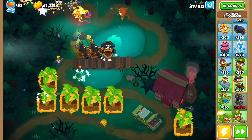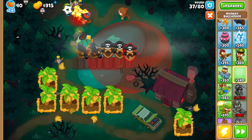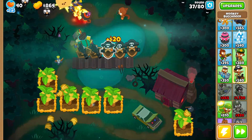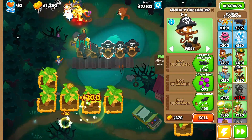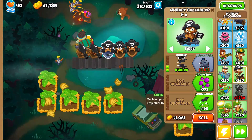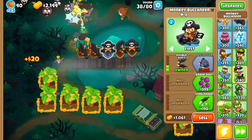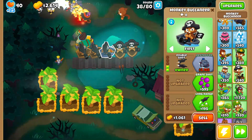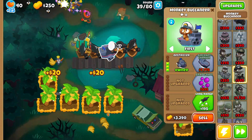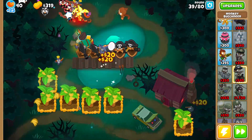We'll just keep putting boats across so everything will be okay. These boats aren't gonna be enough defense, but we're gonna go for an early Destroyer here to kill the MOAB. I'm gonna go longer range just so we can pop that MOAB and then everything will be okay.